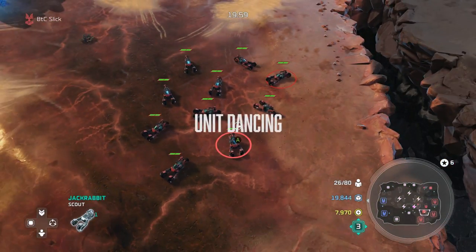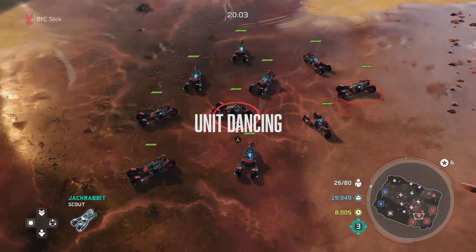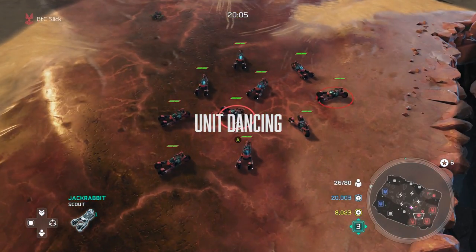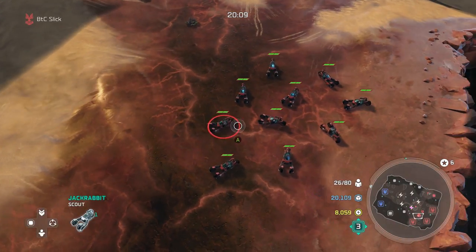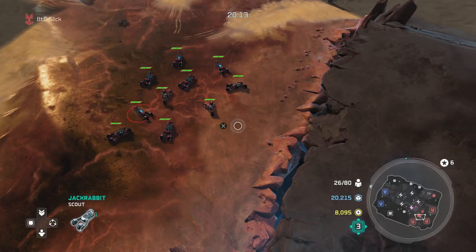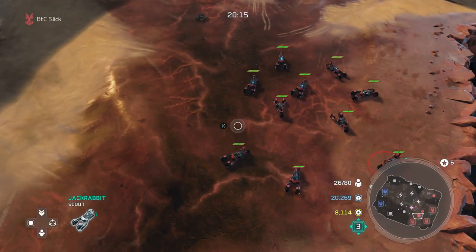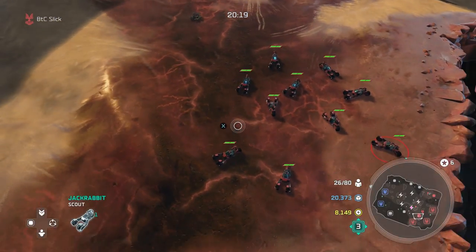The next concept is dancing. This is also very crucial to early engagements and engagements across the board. Dancing is basically whenever one of your units gets weak or nearly one-shot: you hit X at the back of the line, or issue a move command to the back of the line, so that one-shot unit in the middle of combat can get out of the way while your other units maintain DPS and keep attacking.